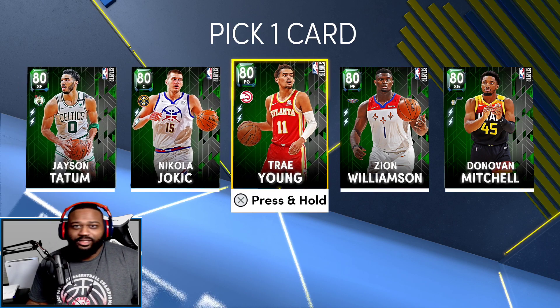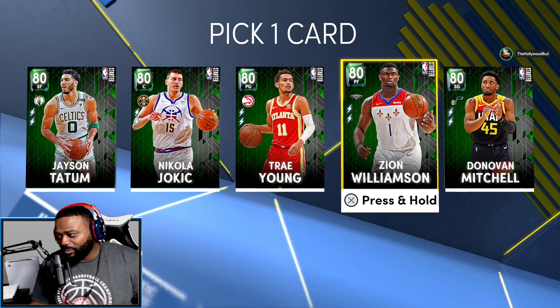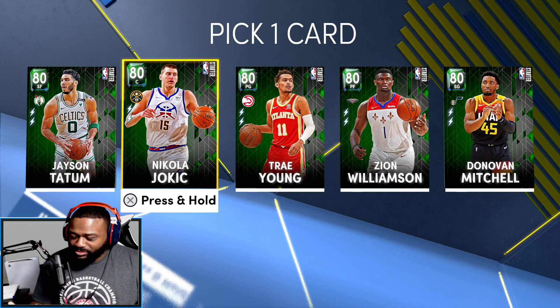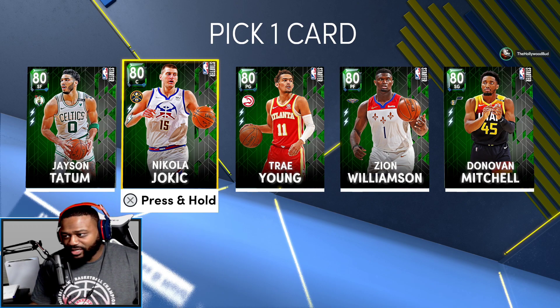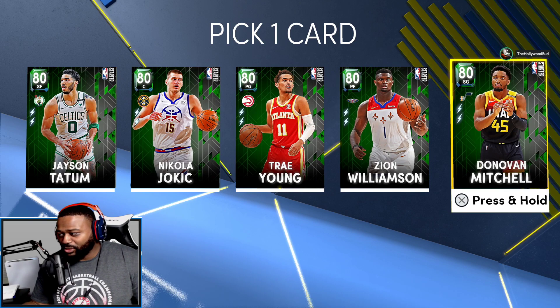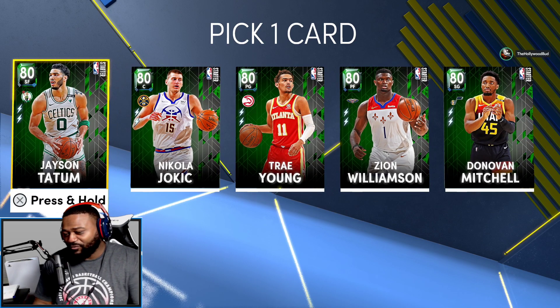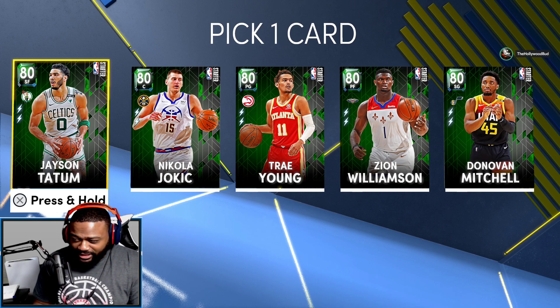Trey Young is a bucket but he's too short. Zion is a monster with great animations for a power forward. The Joker is a center — he's slow, but has long range to drag other centers out of the paint. Donovan Mitchell's a combo guard. Tatum's a small-ball power forward mixture. So this is gonna be interesting.